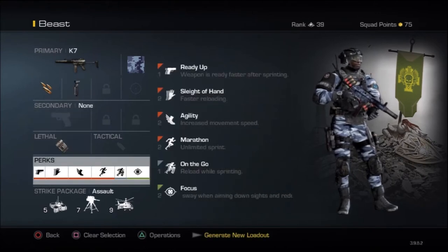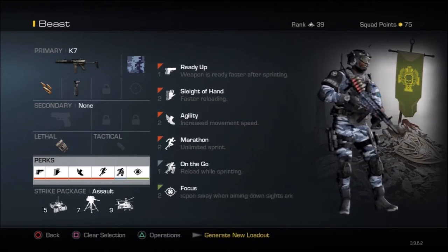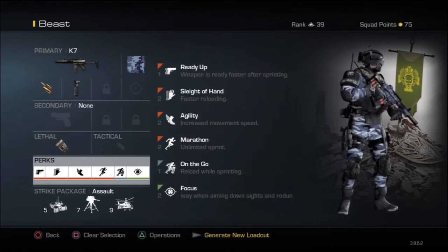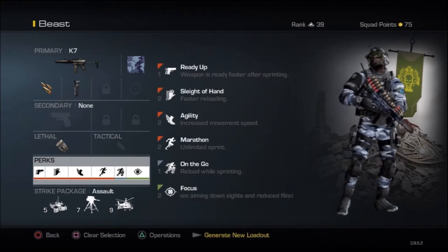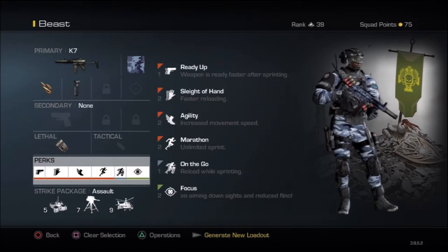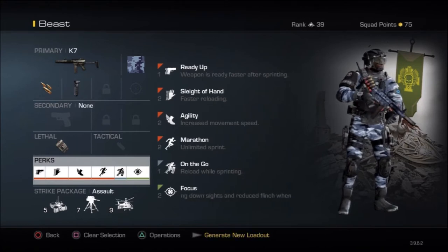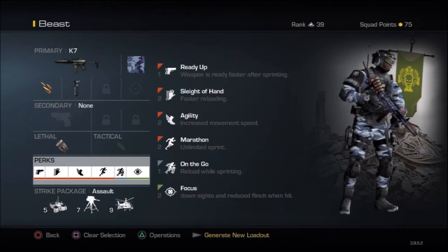Moving on to the perks. Let me talk first about Focus — the Focus perk, which is the green one at the bottom. It actually increases your accuracy right on the point when you click your shooting button. It reduces your sway every time you aim left or right, so you're going to be accurate every time you're moving around. And when you quick aim, you're going to be right on the spot.